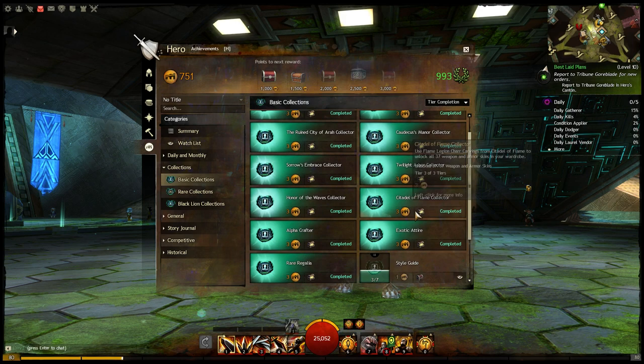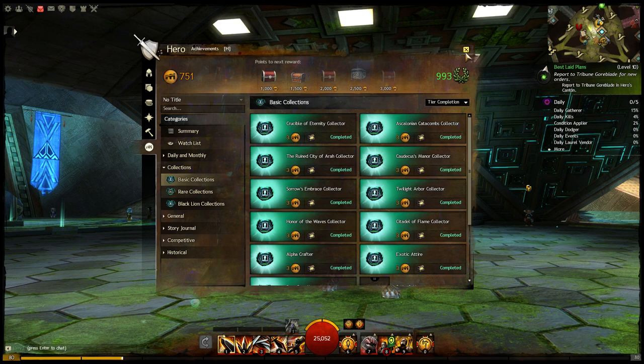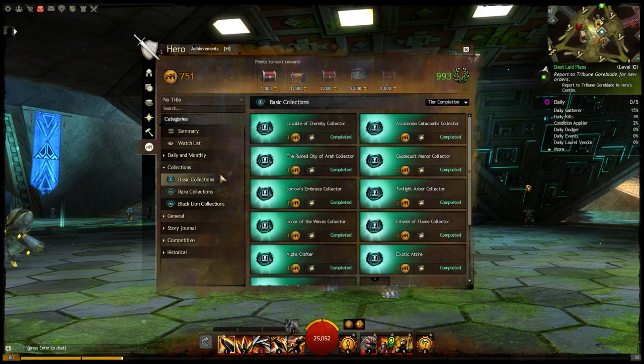Some of these collections don't actually appear in your achievement list until you actually have one of the pieces, but you can see here I have got a whole bunch more that have lit up the screen, and I'm going to go over some of them and what the rewards are. I'm just going to warn you in advance, the inventory screen on this character is just a nightmare — I've got stuff everywhere — so it's going to be very cluttered. We're going to go through this as organized as I can, but bear with me a little bit here.